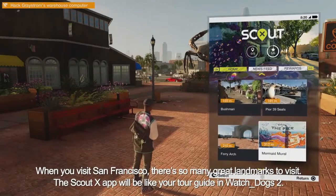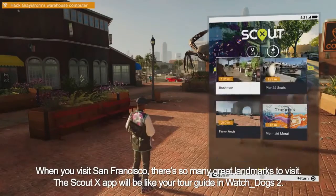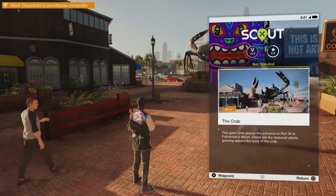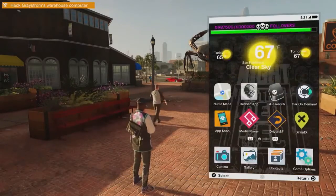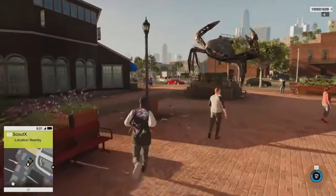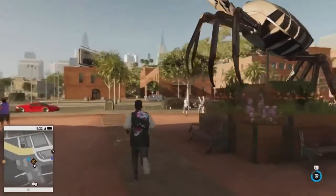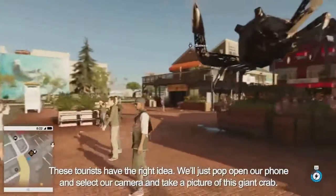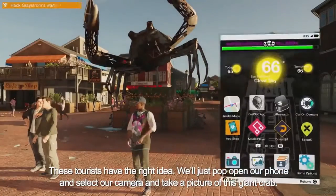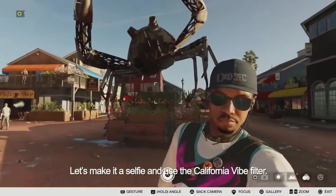When you visit San Francisco, there are so many great landmarks to visit. The ScoutX app will be like your tour guide in Watch Dogs 2. We're right near the crab statue on Pier 39, so let's go there right now. We'll pop open our phone and select our camera and take a picture of this giant crab. Let's make it a selfie and use the California Vibe Filter.